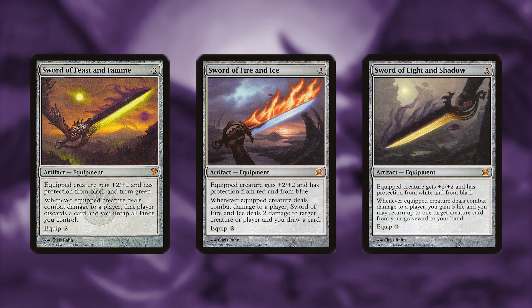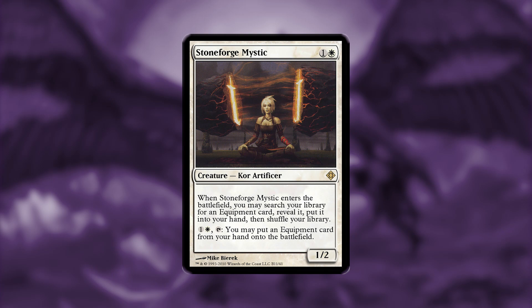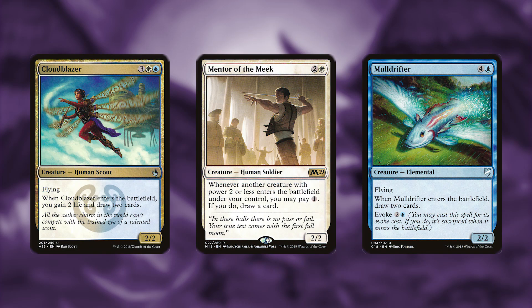There's also a small equipment package in this build in order to give your creatures evasion while also adding some value to your board state, untapping your lands, dealing damage and drawing cards, or returning permanents back from your graveyard. Stoneforge Mystic can grab any one of these equipments. Cloudblazer, Mentor of the Meek, and Mulldrifter are here for repeatable card draw.